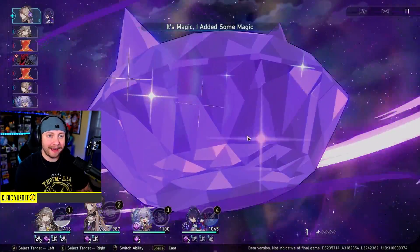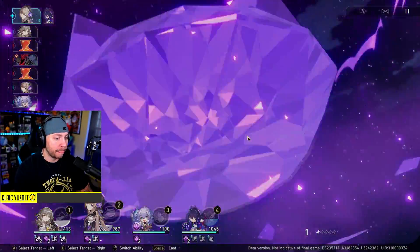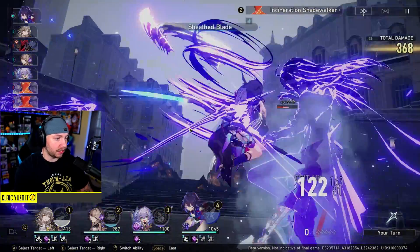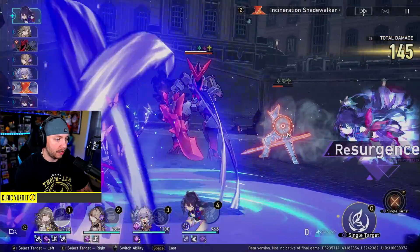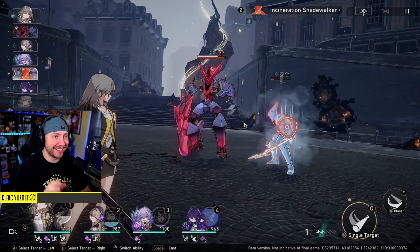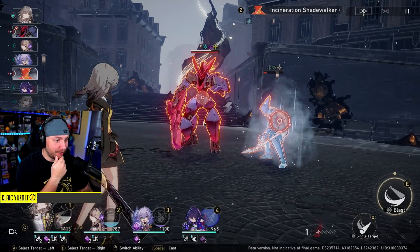We'll pop this ultimate - I didn't have any buddy that's weak to her element, so need to be careful of that. We get a break there and try to get a kill with Scylla - if she gets a kill, she does reset, which is great. There's a lot of crazy stuff you can do in this game that makes it insane if you time it up right.